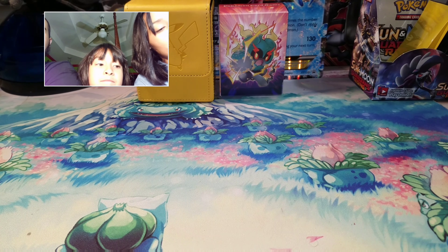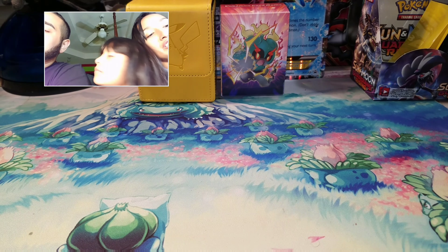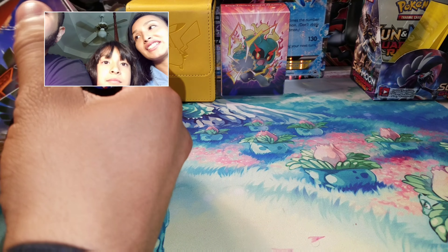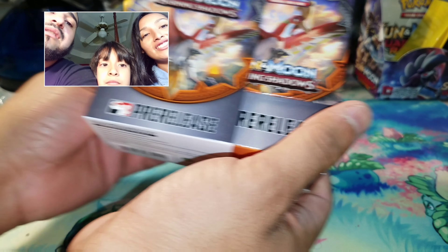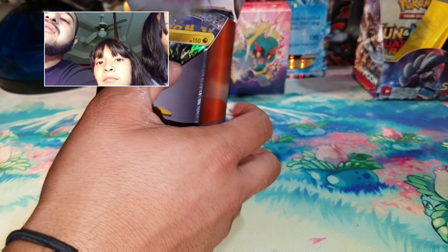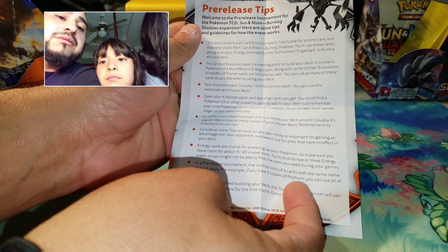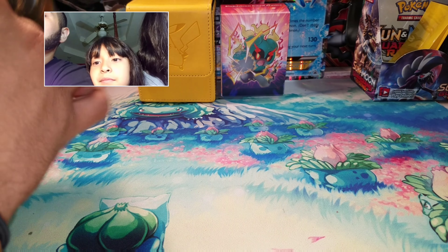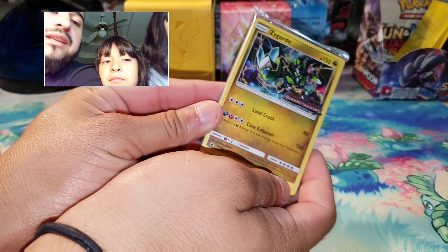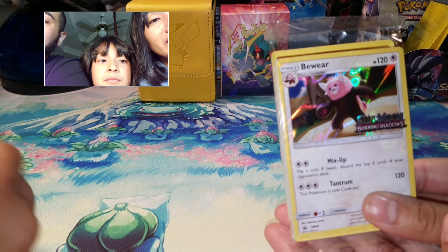Let's open these up real quick — hopefully we can get something really good. We're also going to be going to the pre-release in less than 10 hours. It comes with a little poster and some information. The promo card I got is a Zygarde, and she got a Bewear holo.